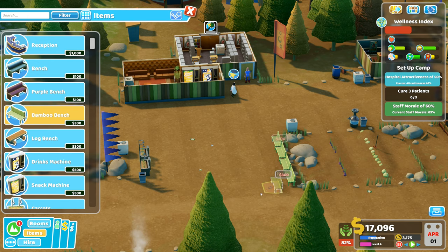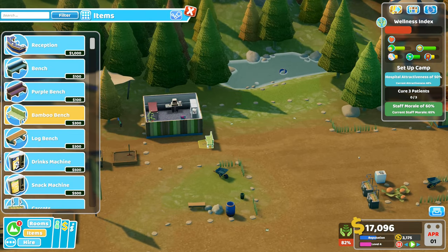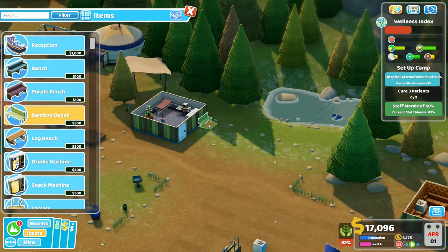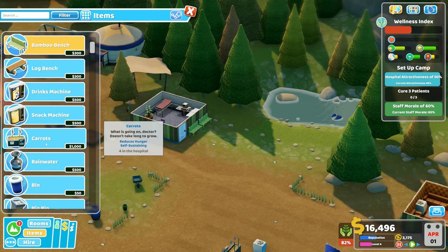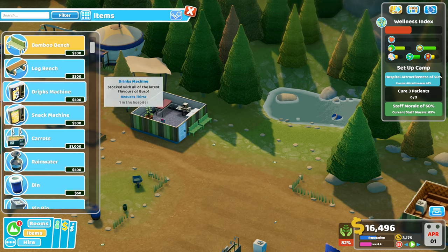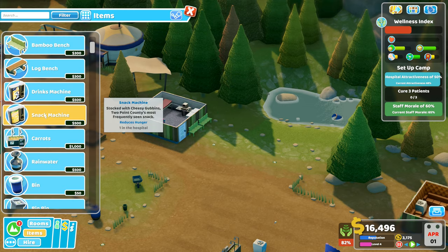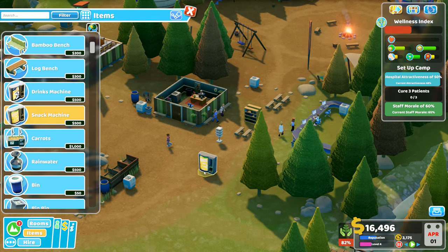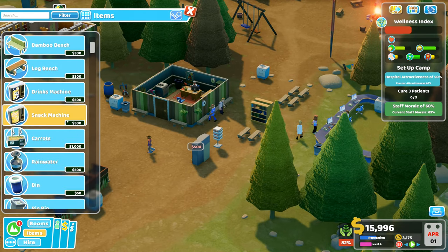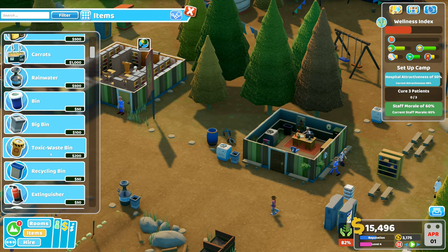I'll put some benches down there like that — we've got benches around that one. I've now got a general diagnostics over here, so I'm also going to put a couple of benches next to general diagnostics over there. Going with 'reduces hunger and self-sustaining' — we've got four snack machines stocked with cheesy cubbins and burp. They don't take long to grow self-sustaining. I'm thinking we want snack machines to gain some cash, and we've got the carrots as well to help reduce hunger. I'll put those two back to back.